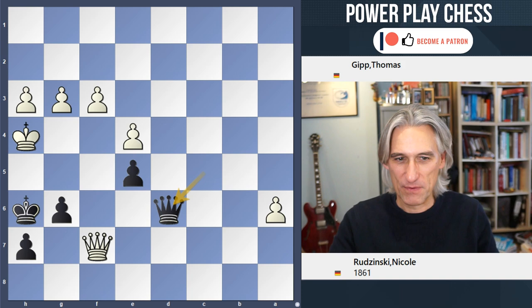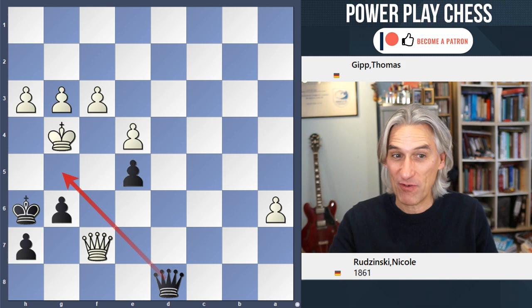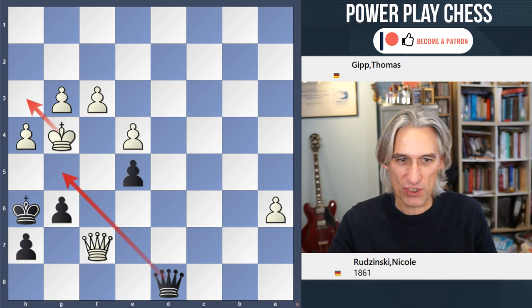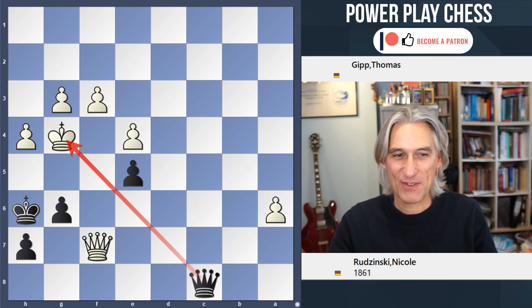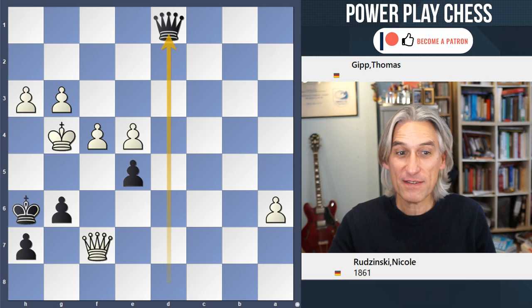For example, Queen d8 check — Queen g5 mate is threatened. If King g4, Queen d8 is winning for black; there's no decent defense to Queen g5. If h4, trying to slip away and stop Queen g5, then Queen c8 is a lovely checkmate — the h4 square has been taken away from the king, and that's mate. Or if f4, then Queen d1 followed by Queen h5 is mate.